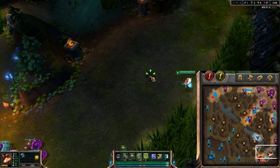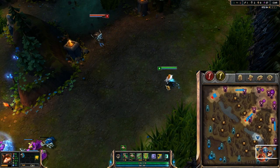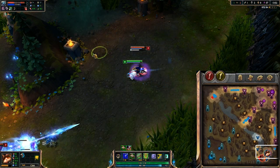I've placed wards around the perimeter, and it'd be very difficult for anyone to bypass this vision to gank. But out of nowhere, Fizz is able to run right into the lane. How did this happen?